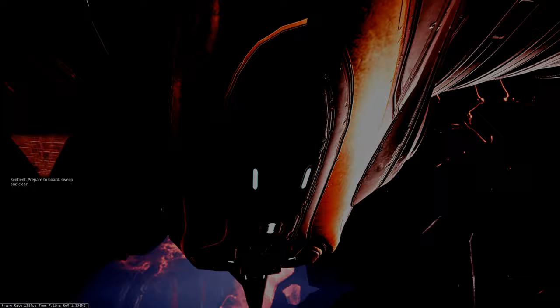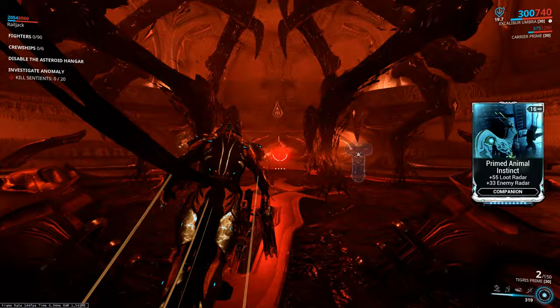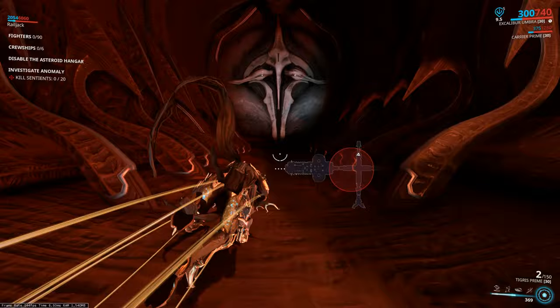The key mods for this: have a companion that won't run off and die, so probably carry a Carrier Prime equipped with Animal Instinct or Prime Animal Instinct. This will give you loot radar so caches will appear as little boxes on your minimap and overlay map. Also try to equip Thieves Wit on your Warframe for additional loot radar range.